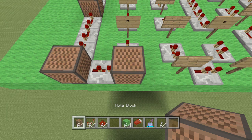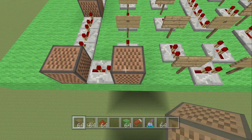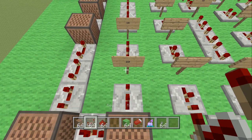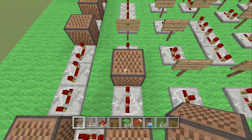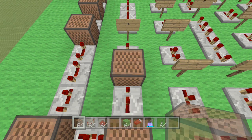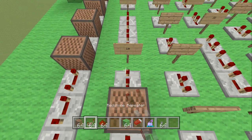Place a note block and this one is hit 21 times. Place another redstone repeater clicked once. The next note block is 22 hits. Place another redstone repeater clicked once.